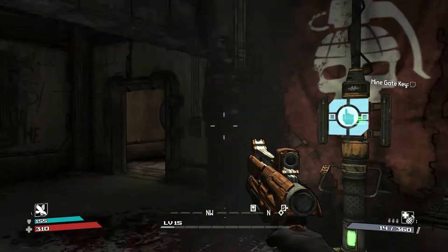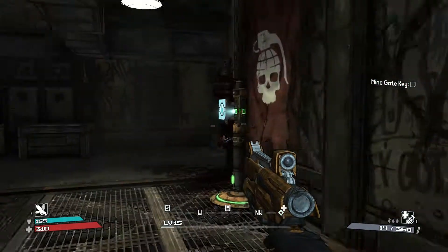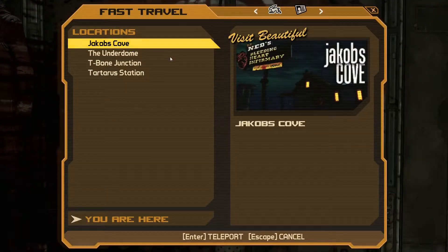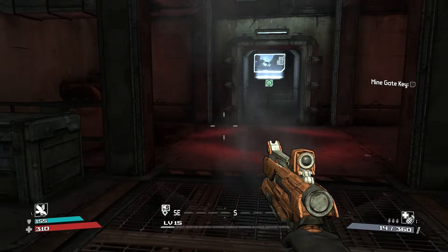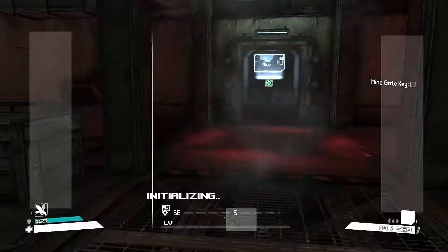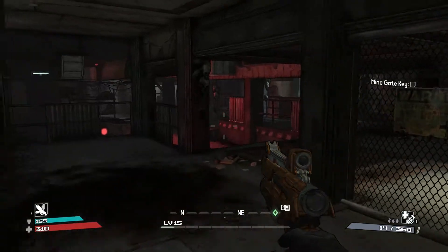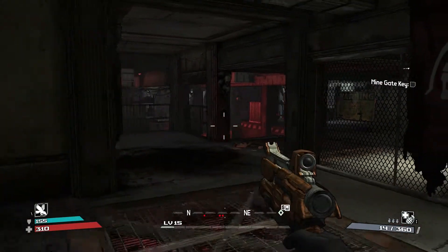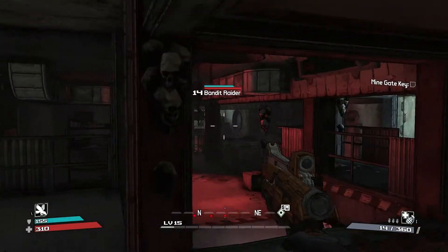Welcome back everyone to Eutoxin Plays Borderlands. Today we are continuing our raid on this dungeon. I used fast travel and it put me back at the entrance, which makes sense. It should all be cleared out in here — but no, it's not. Okay, well, we get to fight this stuff again. Do I still have my weapon?